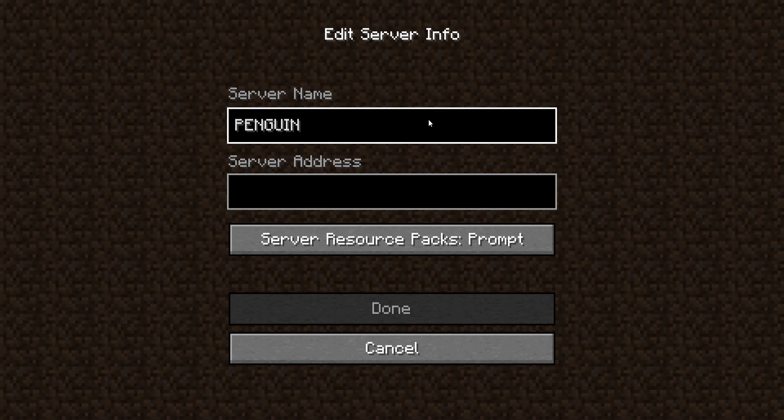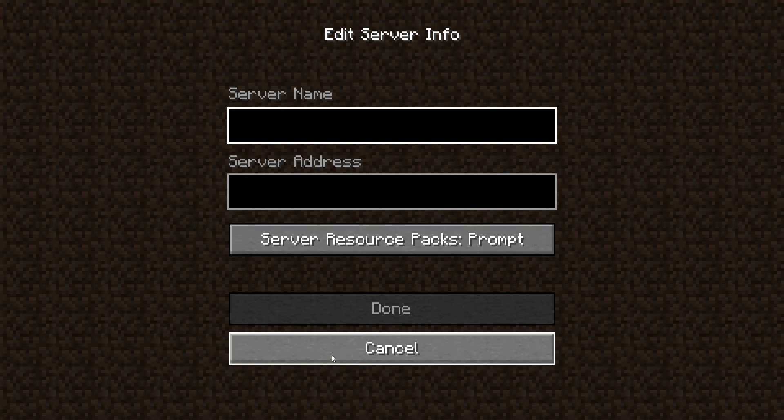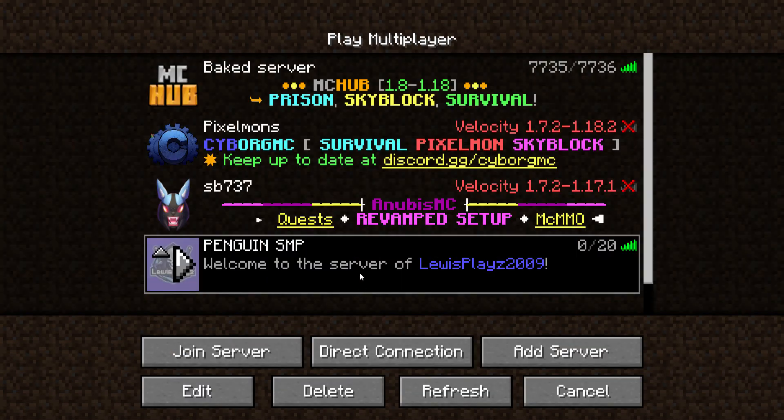You could do Penguin, because it's Penguin, SMP of the penguins. We love penguins — they are recommended names. Just type in a name, type in an address, copy the address, and then you are set to go into my server.